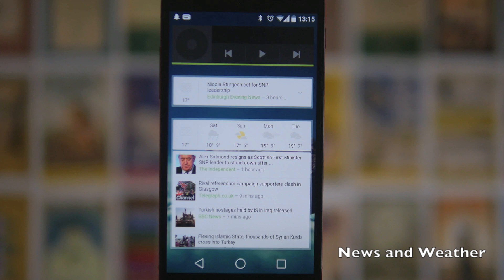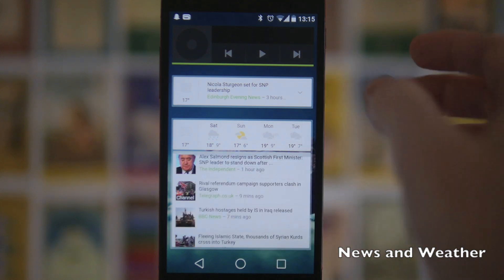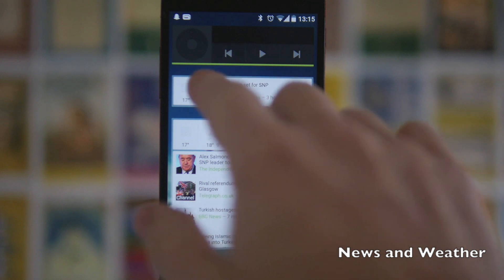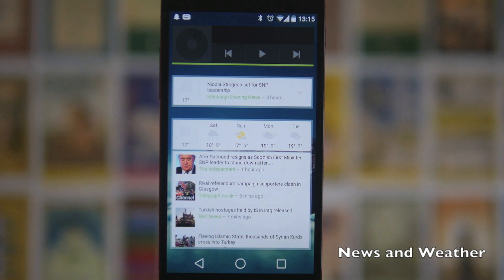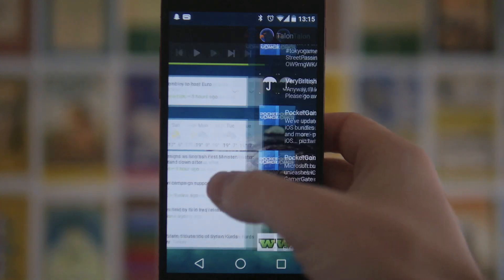The Google News and Weather widgets are kind of standard, but if you want that Google Now cards look these are a really easy way to achieve it. You've got the option to have just the weather strip in the 1x4 widget, or both weather and news, or the bigger one with weather at the top and news at the bottom, which I quite like.